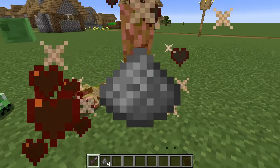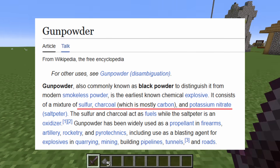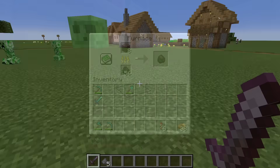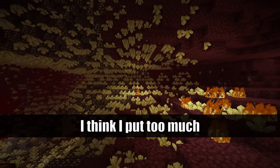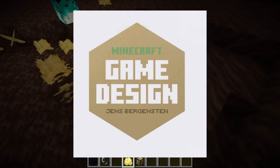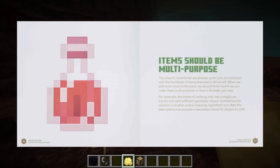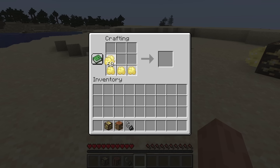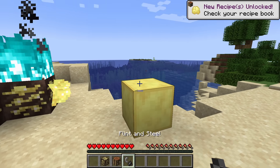The most obvious mob drop to start with is Gunpowder, which is dropped by Creepers. In real life, this is made of Sulfur, Charcoal, and Potassium Nitrate. Charcoal is already in the game, so I can skip that. To get Sulfur, I'm adding Brimstone Ore to the Nether. When making this mod, I want to keep in mind the guidelines in the Mojang Minecraft design book, such as items should have multiple uses. For that, I'm going to make sure that Sulfur has a decorative block, and I also made it craftable into Yellow dye.